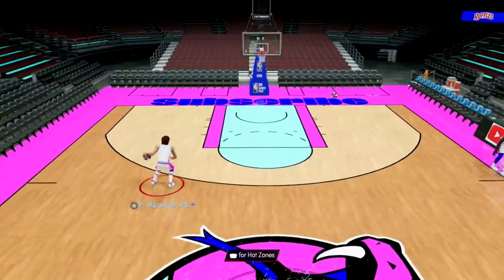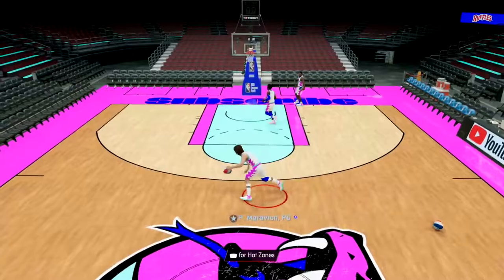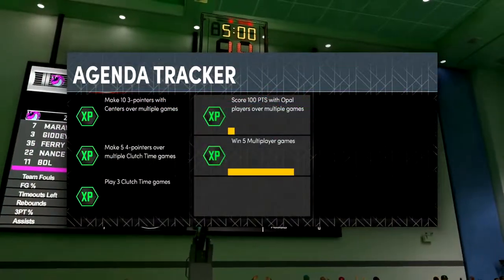Pistol Pete should have Curry Slide, right? There's no way he doesn't. Oh, he doesn't have Curry Slide — okay, that's kind of an L. But he has Kobe Sides Up though. That jumper's cash, bro. All right, let's go.